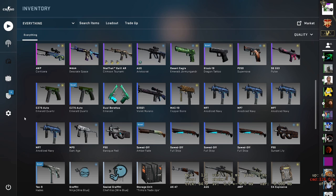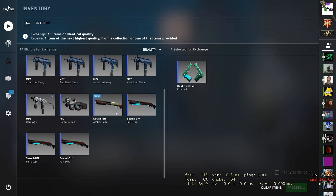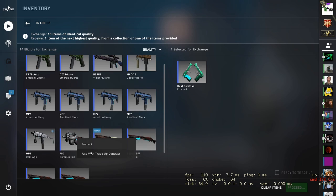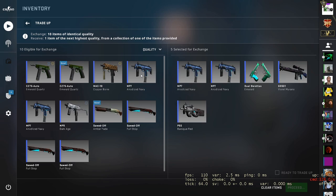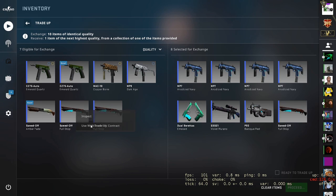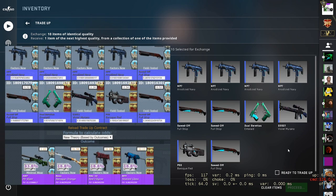Leading into the final one — that's going to be the last one for this video in the fourth trade-up. It might not be the greatest profit one to do, but I do really like the collection skins. It's a Mil-spec to Restricted one, and it's from the Canals collection. We're going to try a 3-7 split for this one, so we're going to use three Canals skins: the Dual Barrettas Emerald in Factory New, and then two in Field Tested — the Baroque Red and the Violet Morano. And then we've got seven Italy skins — four of them in Factory New, which are those MP7s, and the other three are Field Tested for the Sword-off Full Stops.